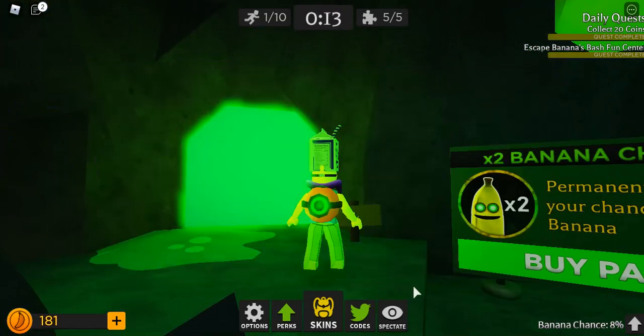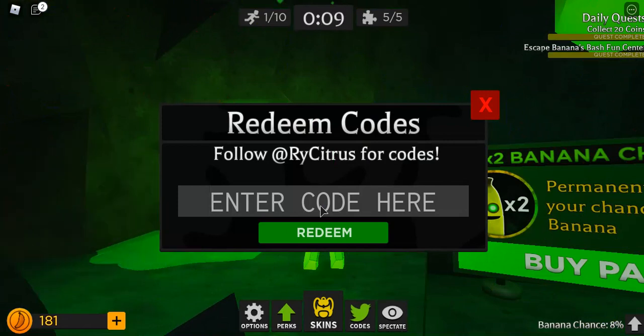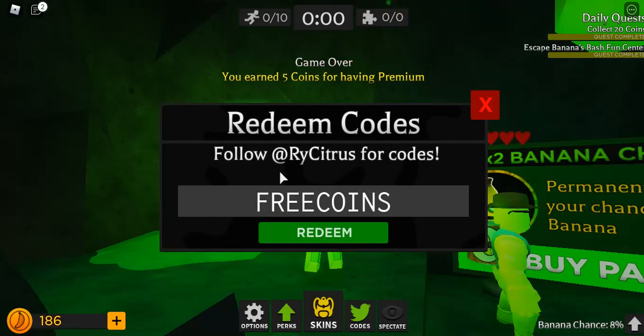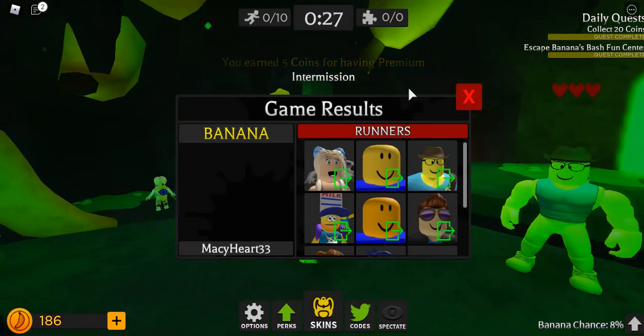Let's get right into the tutorial with the new update. In this new update, they added two new secrets and they added daily rewards, which I really like. I'm also going to give y'all a free code, which is free coins. You can probably hear the music right there. So there are free coins all ready to redeem — and as you can see, that's a code.